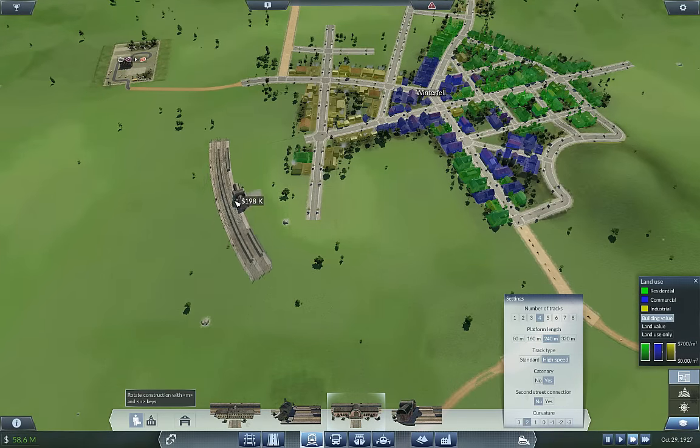Now let's double that up all the way up here. And connect it right in. Why did you go off the rails? That's not cool at all. There you go, right in there. Okay, and now up to Castle Black. This is going to connect mostly industrial. Perfect — we can connect right into all that residential right in through here.